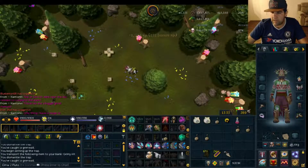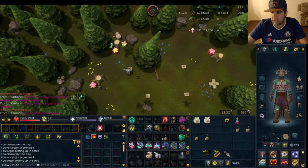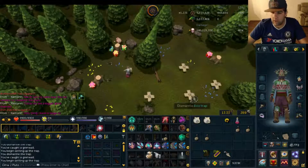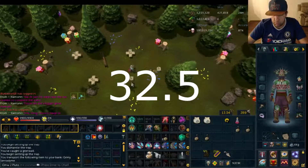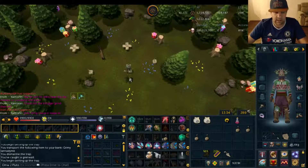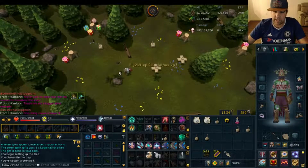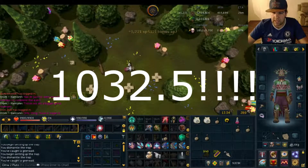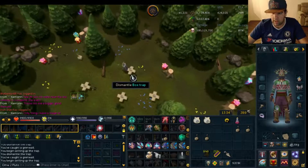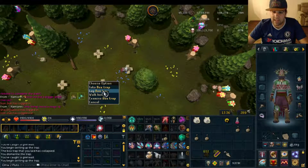Let's put it into perspective: Bandos chest plate, Armadale chest plate, and Subjugation chest should all be plus 26 to their respective style of combat. So if we whip out the calculator and do 26 multiplied by 1.25 — remember every point is 1.25 — that is a whopping total of 32.5. So if you're naked and you hit a 1000, then you equip the Bandos chest plate and hit that same monster, it will now be 1032. That's what you will see damage-wise.